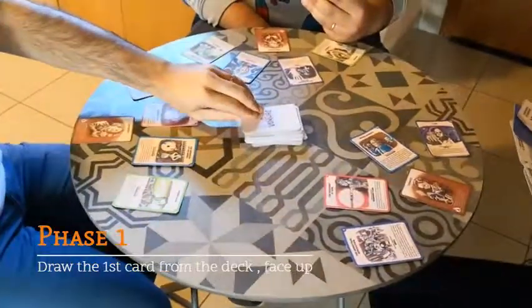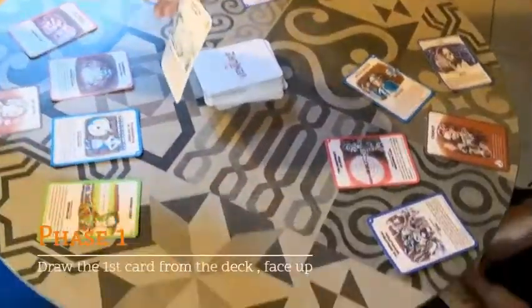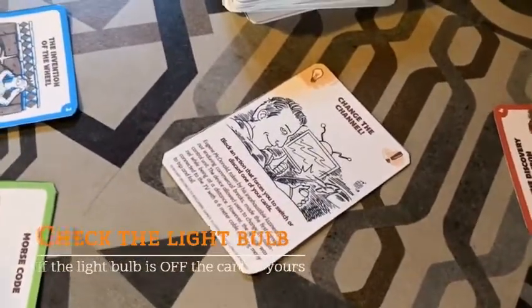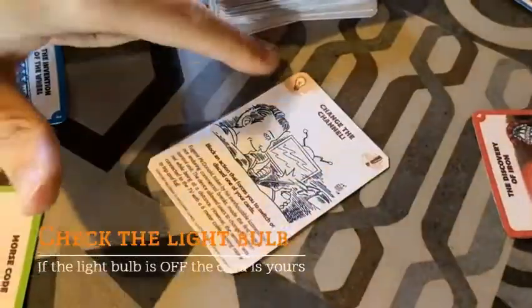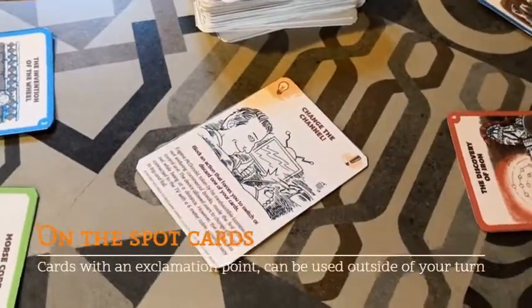The first phase of the game: Giuseppe will draw the first card on the deck. We have to check the top left of the card to see if the light bulb is on or off. In this case, the card is off, and he can either take it in his hand and use it in the future, or use it immediately.